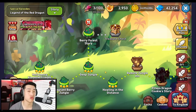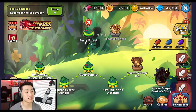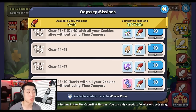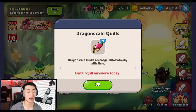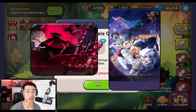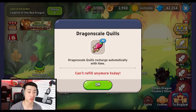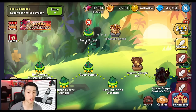One key difference between the Legend of the Red Dragon episodes and Cookie Odyssey is how you earn quills. Cookie Odyssey has missions where you get quills, limited to 10 missions per day. For the Legend of the Red Dragon episodes, you gain quills over time, similar to keys for Cookie Alliance and Power of Sea Chaos. You can also purchase quills with crystals or watch ads for extra refreshes.